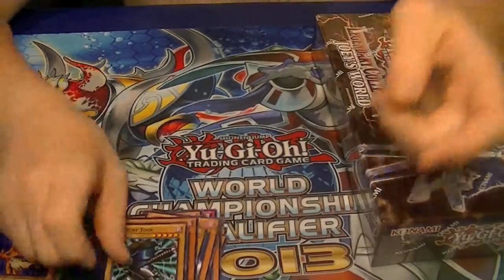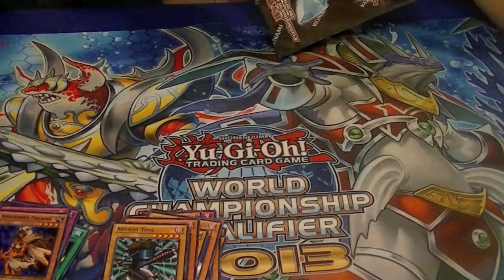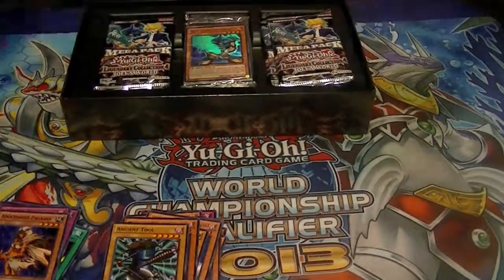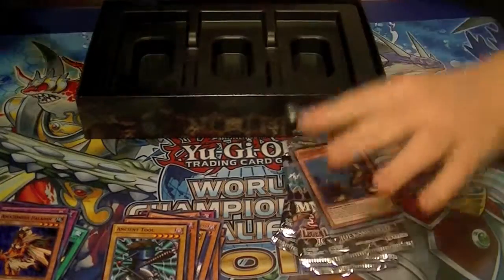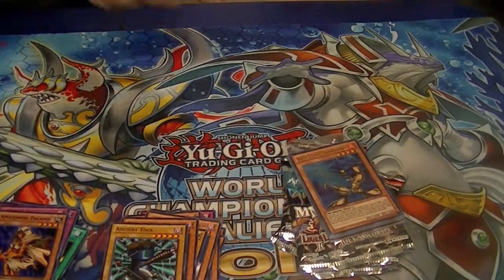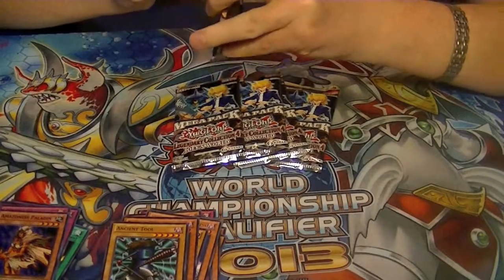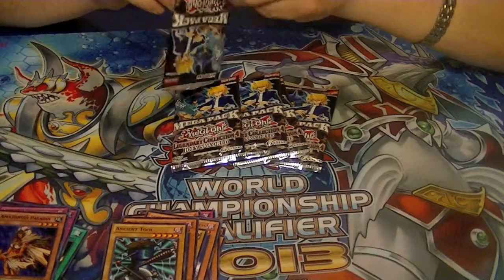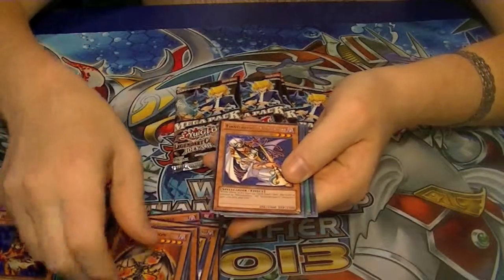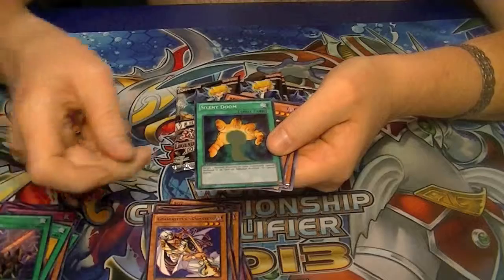Alrighty, and for our last five of this opening. Got a Rare Gravekeeper's Priestess, Ultra Trade-In, Secret Dark World Lightning, Super Silent Dome.